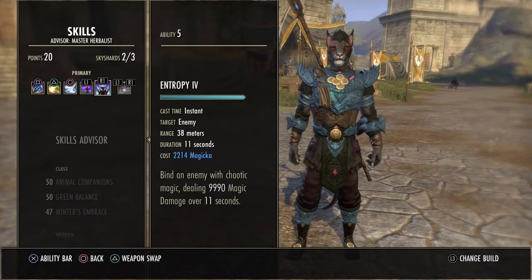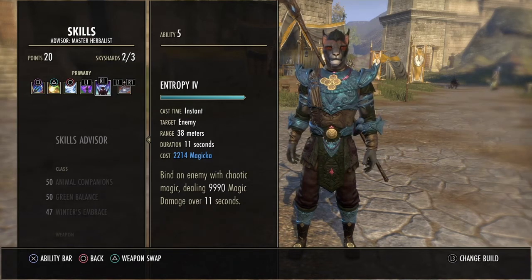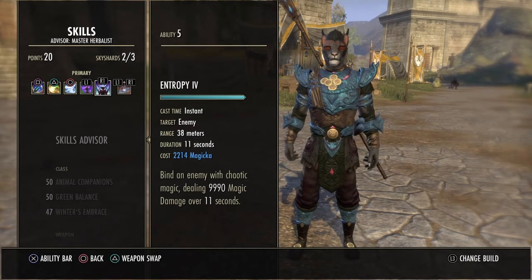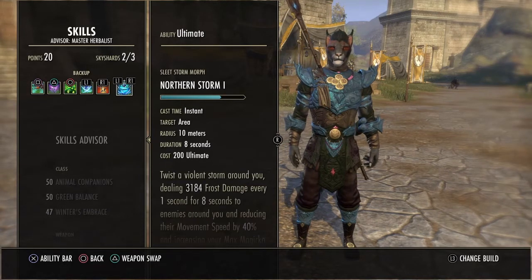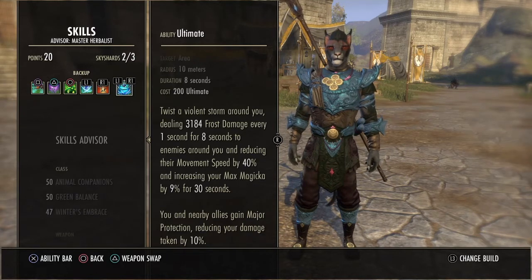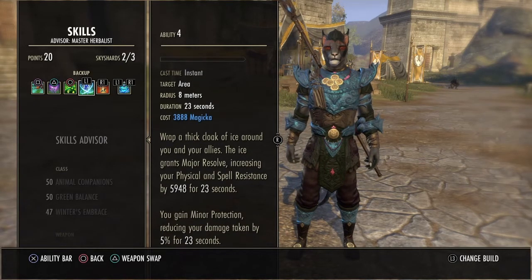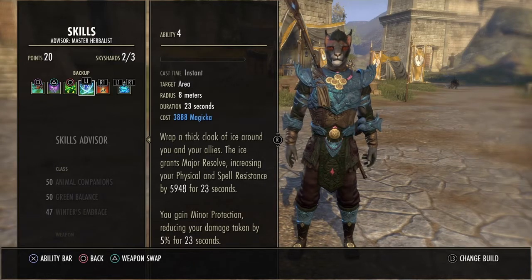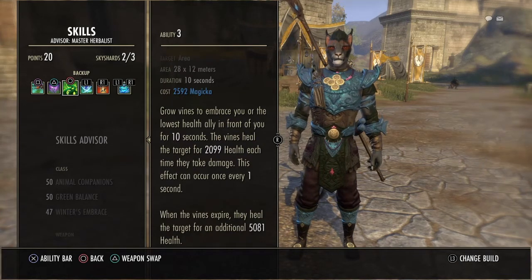Entropy because everyone uses Entropy or Degeneration. I'm not sure why I have Entropy instead of Degeneration — it might be because I happen to have that on this character as a healer. Then the Destro Staff ultimate because I needed an ultimate. Northern Storm for AoE, slowing enemies, and Major Protection. Cow Trops, obviously not leveled. Ice Fortress for the Major Resolve and Minor Protection. Living Trellis as a self-heal — it occasionally procs on other people but not very often.